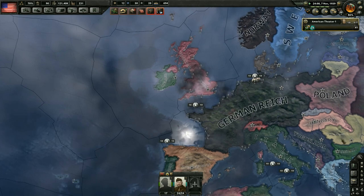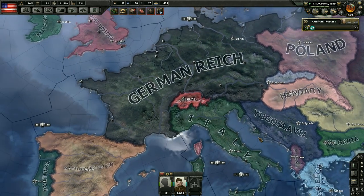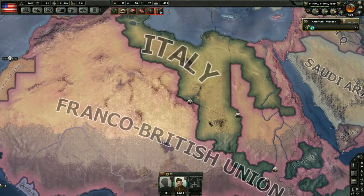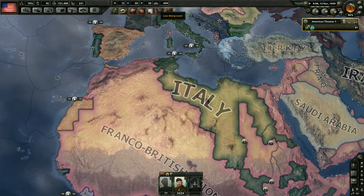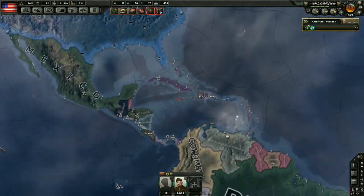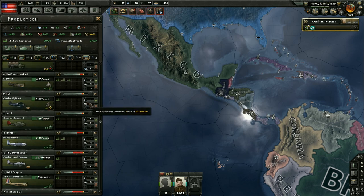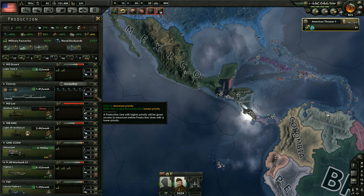Just swinging over to see what's happening in Europe — it looks like some naval invasions. Britain really, really likes to do naval invasions. There seems to be some kind of bug with them, as a lot of people are reporting it on the forums. They're just launching invasion after invasion with complete disregard for whether they're going to succeed. The biggest problem is that the Germans seem completely unable to defend against it — they just can't figure out how to defend their ports.